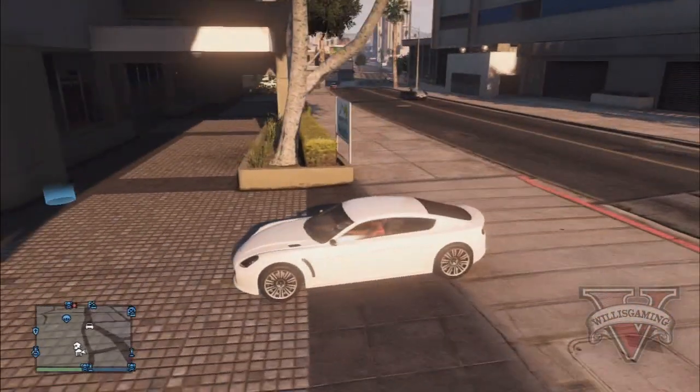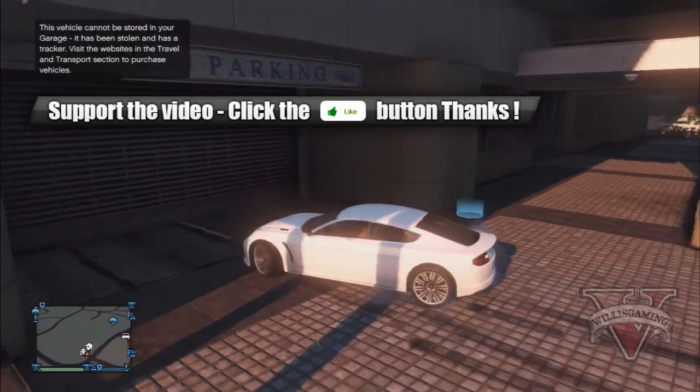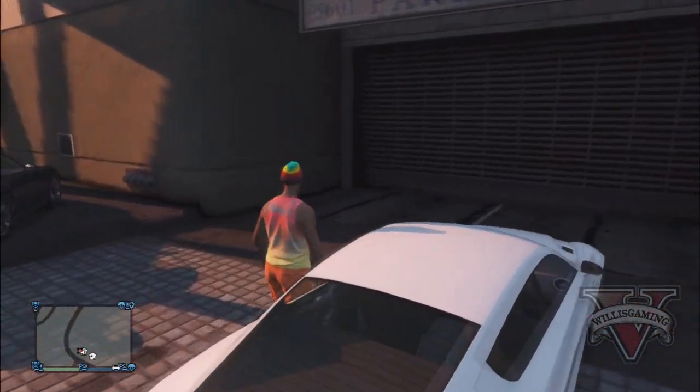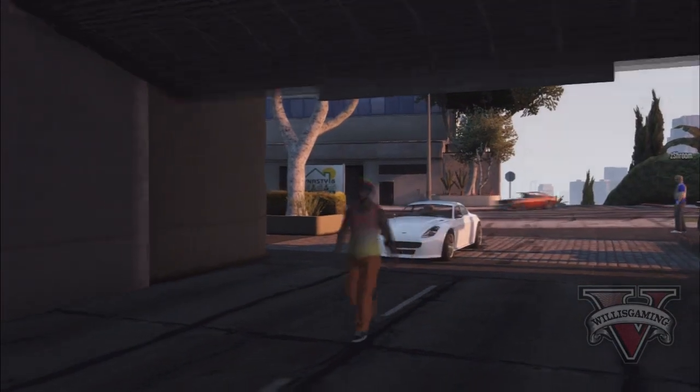If we can reach 200 likes on the video that'd be sweet. So, on to the glitch. For this glitch, all you will need is a friend and the car off the street which you want to store in your garage. First of all, you need to park the car outside of the garage in front of it.